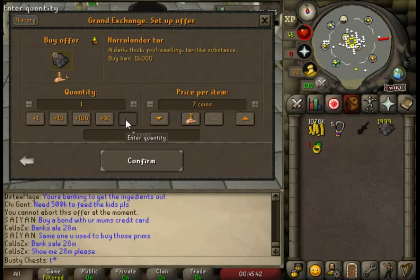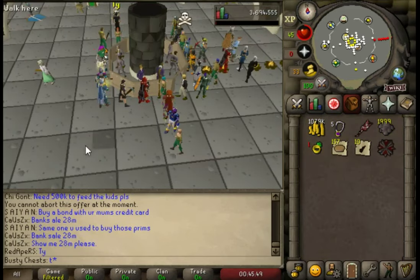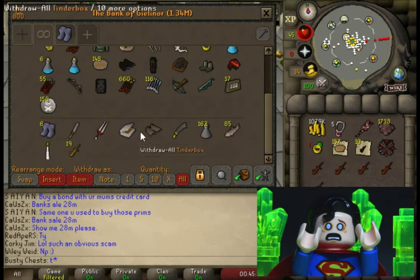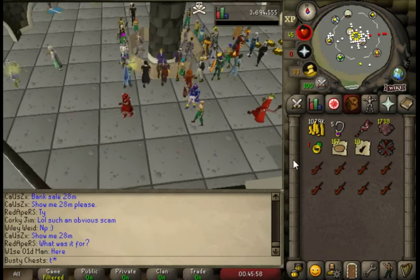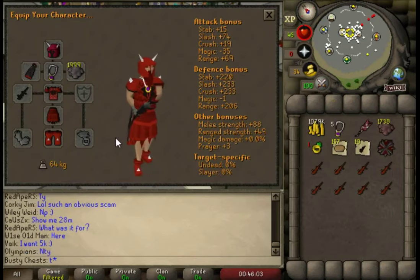I bought a few extra ones — 10 more — just in case you die, because the only downside of the black salamander is if you die, he runs away. He's not protected on death and he's not in your pile of loot when you go back. They had to give him a weakness because he's so overpowered — it's like any overpowered weapon in the game, they just have to nerf it a bit. That's the only drawback — everything else is on point.